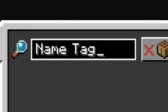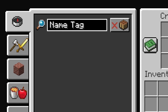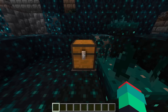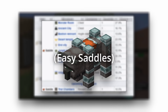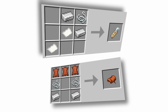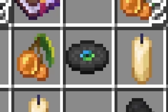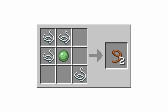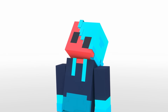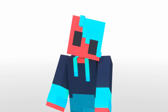How about name tags? The lack of a recipe has personally always confused me. It's such a simple item, but if you want it, you need to trade, fish, or find it in loot chests. And for some reason, the same thing goes for saddles. It just feels so random to not have a recipe for these. This isn't really as much of an issue in modern Minecraft as it used to be, but why are these items almost on the same level as music discs and not leads? An item which most of you don't even obtain from crafting, but still has a recipe.